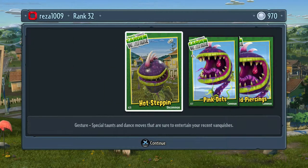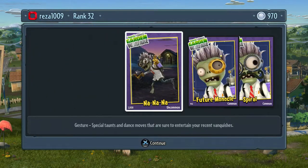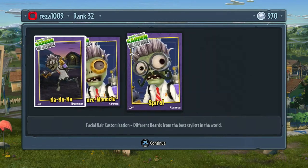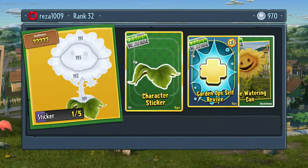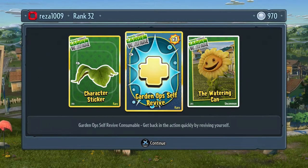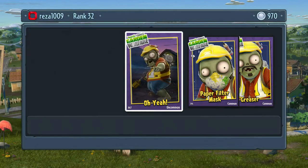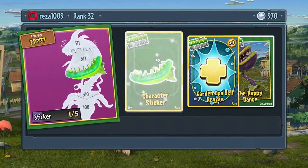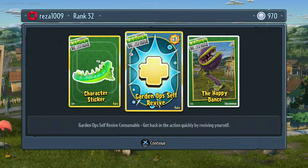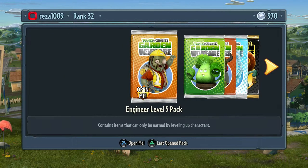Pretty sure they're only ones outside the DLC though. Another character sticker - I need some skip star challenges, please give me them. Hot, another gesture - that's cool. Scientist pack next - this is the only Scientist pack because I haven't leveled it up beforehand. I love gestures - really show off to the other team. Another character sticker and again the wrong pink - Engineer pack. No character sticker. Maybe you can't get the skip star challenges in these. Happy Dance because I'm happy!